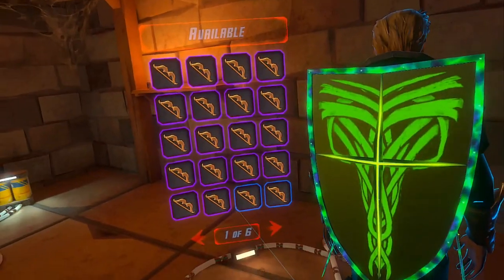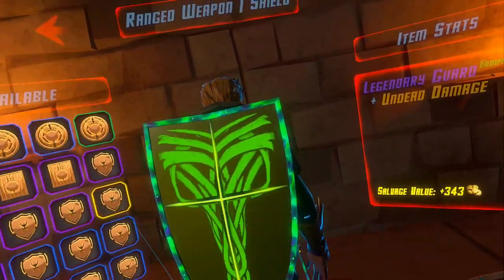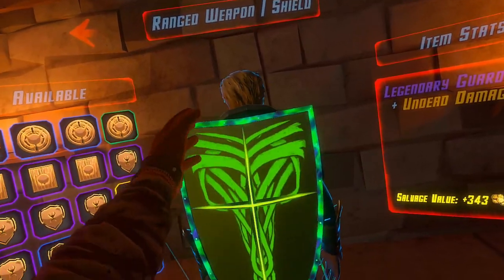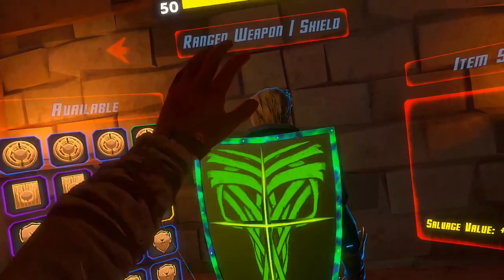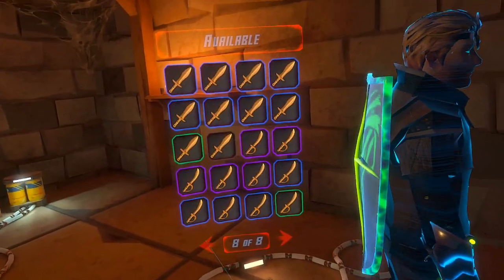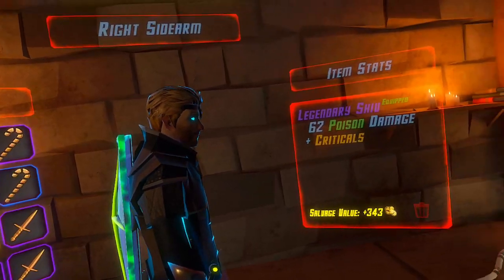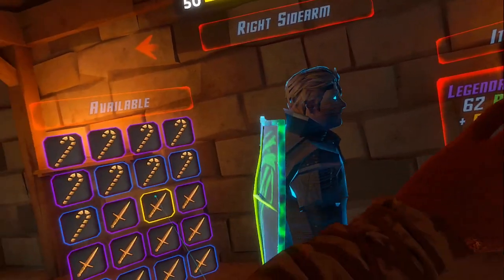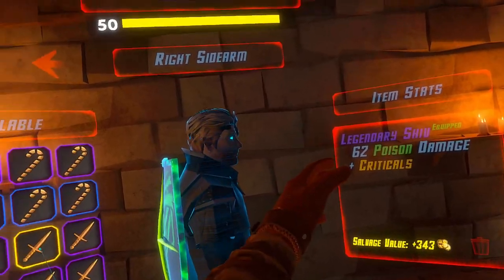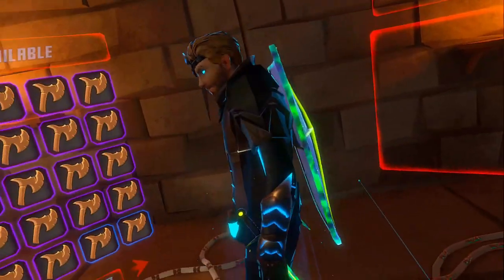I'll show the shield here. Is this thing undead damage? Doesn't really matter. But it has poison — you can see the glow to it. And I'm not even going to use the shield, so not sure why I'm saying that. However, these slicing blades I'm most definitely going to use. One is poison and criticals. Critical is probably one of the best perks. Poison is definitely good — might as well have these poison daggers.